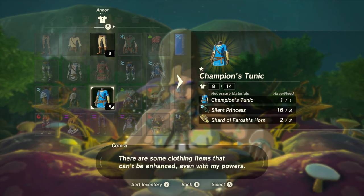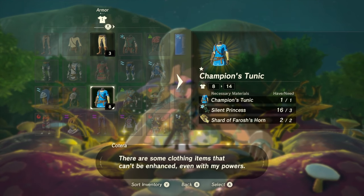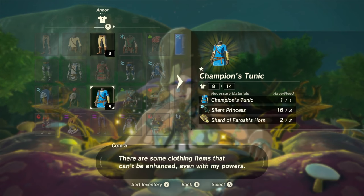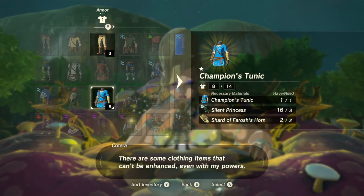Hello everyone, Johnny Hurricane here from GamersHeroes.com. Today we're going to go over where to find the Shard of Farash's Horn so you can upgrade your Champion's Tunic. You will need a decent bow — I prefer a triple shot bow. You can find one easily in the Gerudo Desert or after you beat the Rito dungeon. Let's get started.